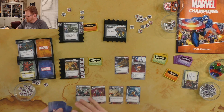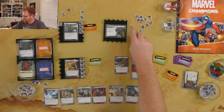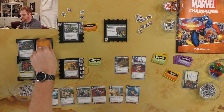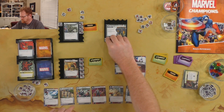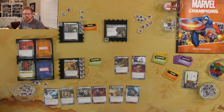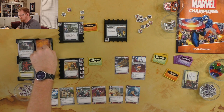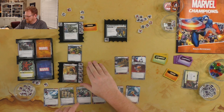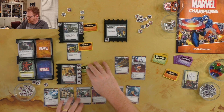Over to the Rhino side — Rhino's going to put a threat on the main scheme. He sees Odin's Son out there so he's going to scheme for one, up to two. Our encounter is Stampede — it's Alter Ego so it's going to Surge. Next card is Sandman, who comes out. It's the whole Toughness crew — they're all tough and I'm stunned. Not a great combo.